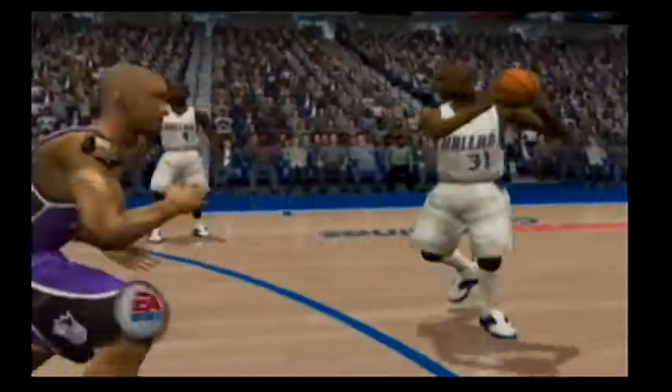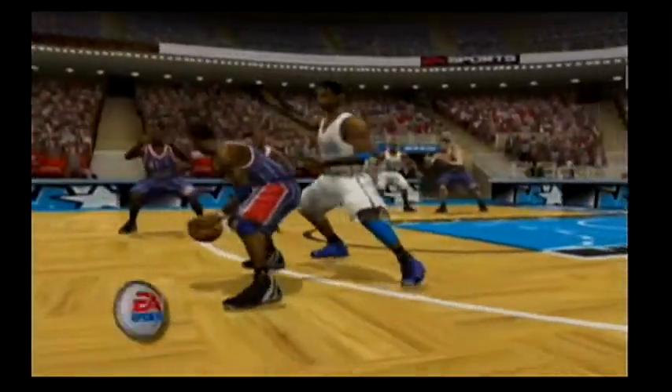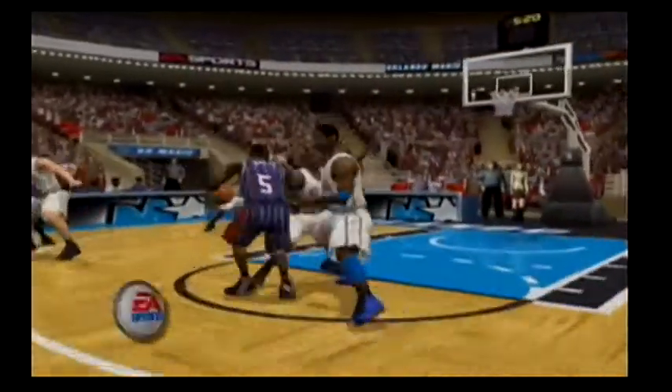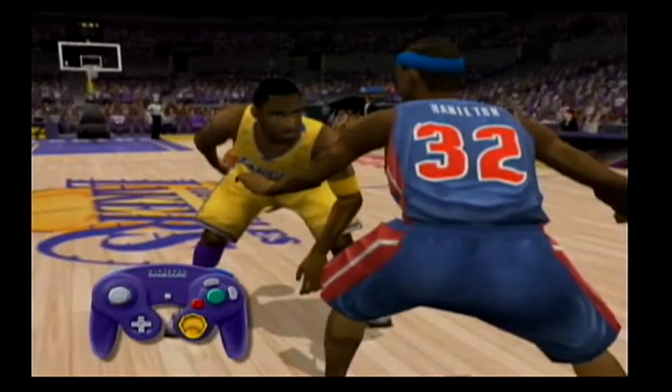Take your pick from a variety of EA Sports freestyle control moves available while in the triple threat position, and establish yourself as a true threat on the perimeter. Hold the ball behind your back by moving the C-stick down. From this position you can make a move in either direction by moving left or right with the control stick.